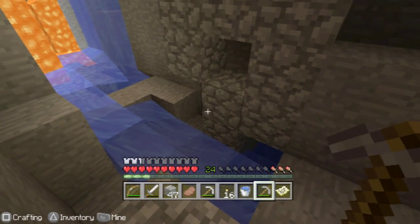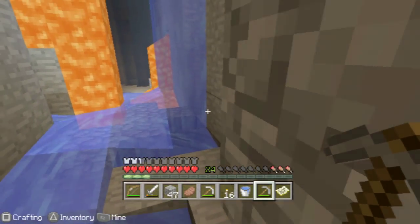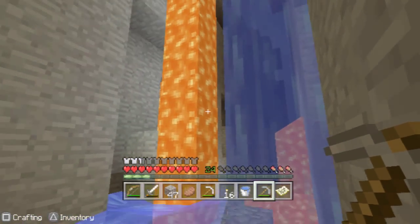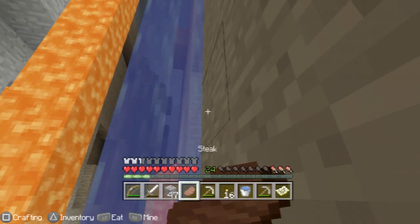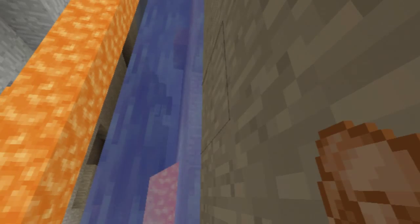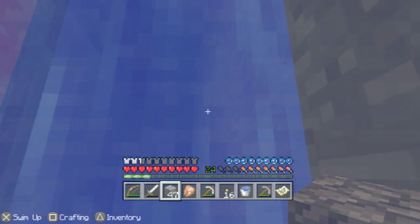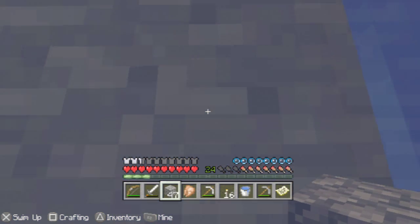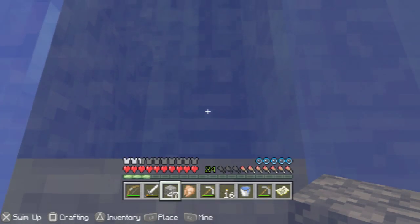Welcome back to another Minecraft episode on the PlayStation Vita. Today we're gonna explore this ravine kind of thing that we found. My plan right now is to block this water thing off because it's actually a little annoying. Let's see how freaking tall this thing is.